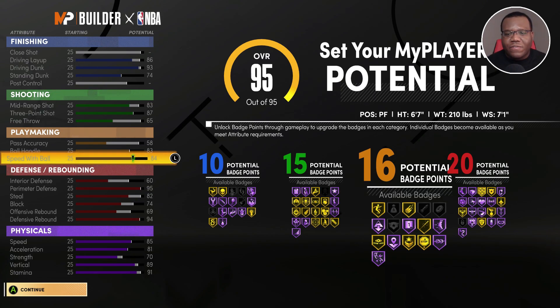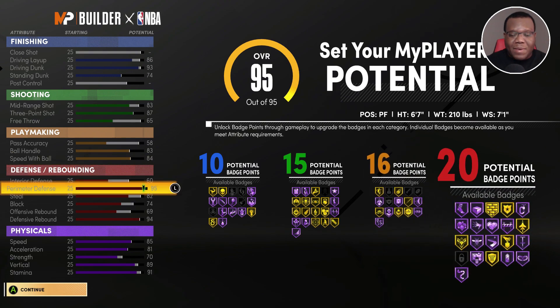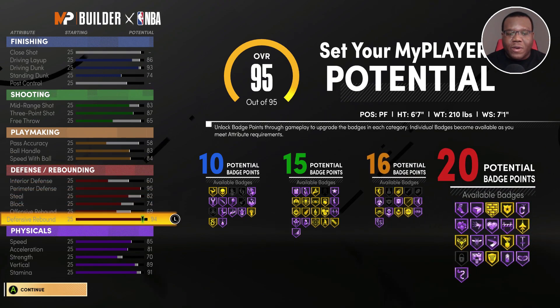You have 10 finishing badges, 15 shooting, 16 playmaking, and 20 defensive — this is my best setup for a Paul George build all the way around.